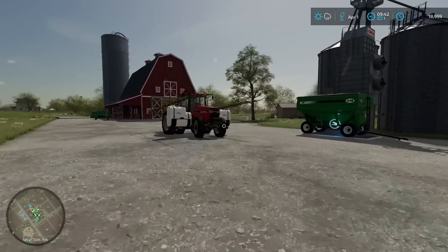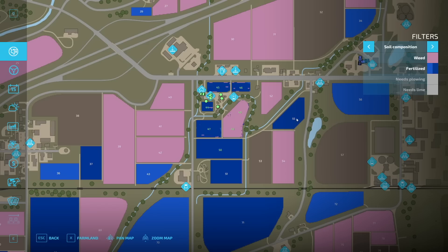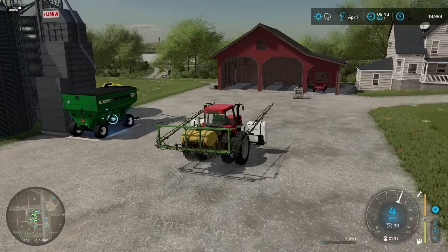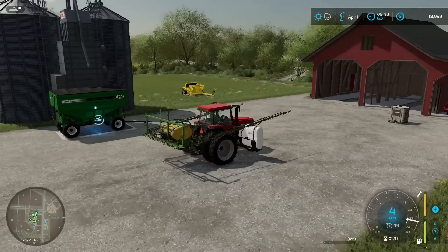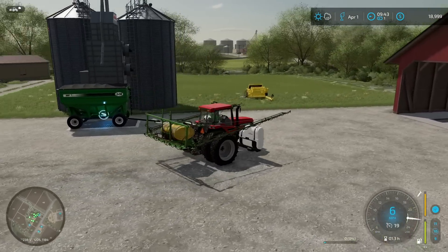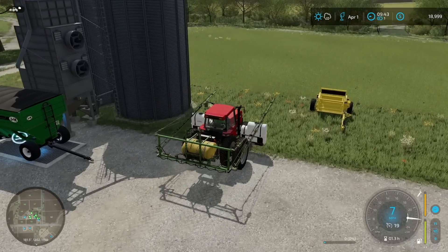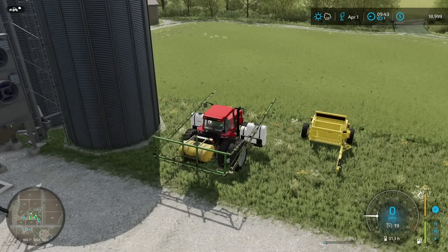Last time we managed to get all of our fields fertilized. If we take a quick look at the minimap you can see everything is in the nice dark blue state. We own all these fields from 44 all the way through to 50, so we're super excited to be getting close to harvest again. We just got the combined field over here — 48 and 49 — left to put some herbicide down on, and so I'm gonna drop these Demko tanks off here alongside this field.